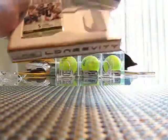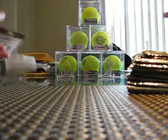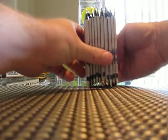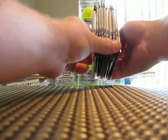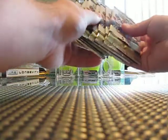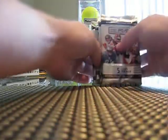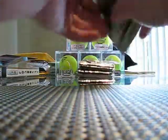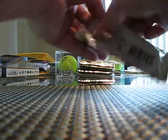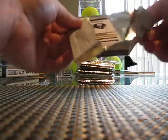Alright, so here's the packs. You can see a couple thick packs in there right now, so hopefully there's at least one auto in there. Let's go ahead and put the thicker packs to the side and save those for last, so we can pull at least one auto out of here. Maybe an auto relic or something — that would be nice, wouldn't it?